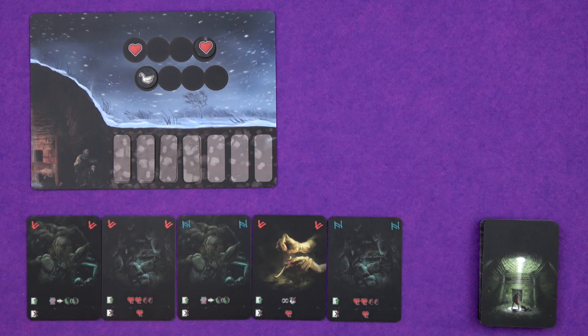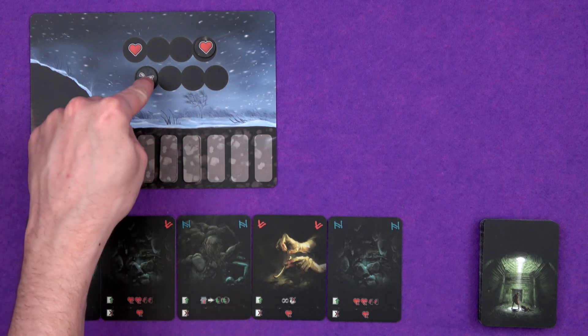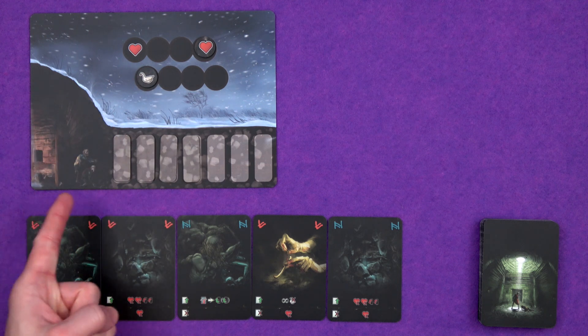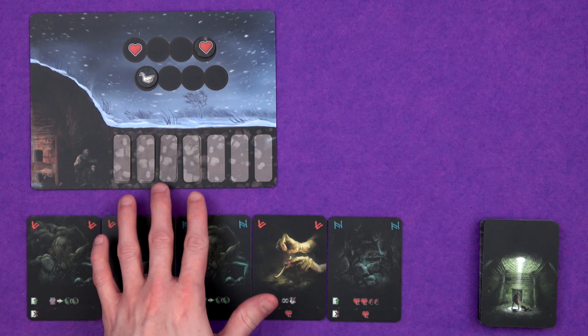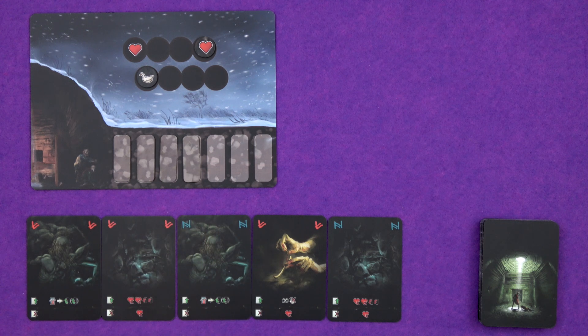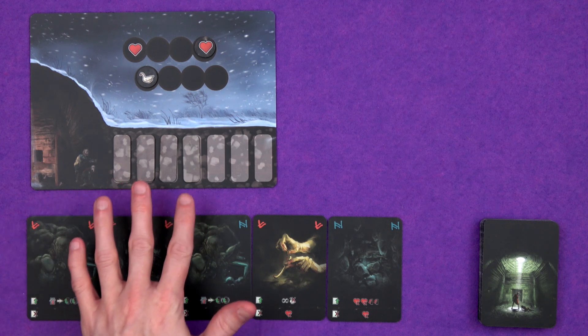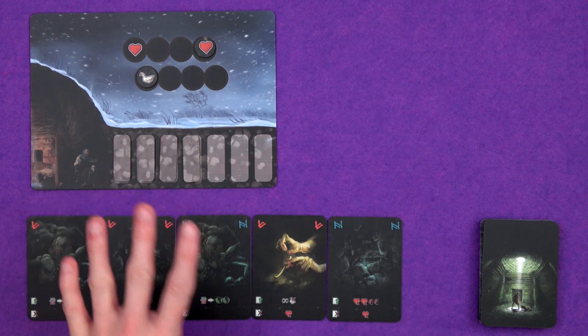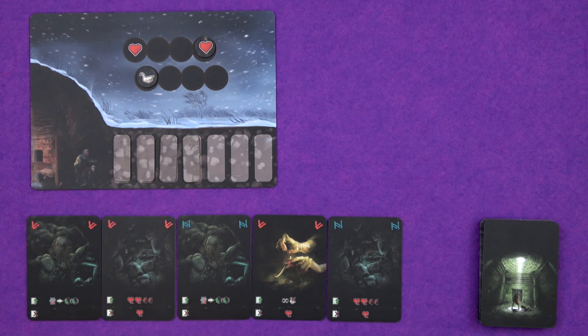To start off the game, we have the main board over here that tracks our health, which is at four — full right now. We have our food, which is just at one, and down here is us, trapped under the snowy wilderness in a tomb. These passage tokens represent how close we are to finding our way out. The number changes based on the player count and the difficulty we're playing at. Four is the right number for a normal difficulty solo game, but you can change it up — fewer makes it easier, more makes it harder.